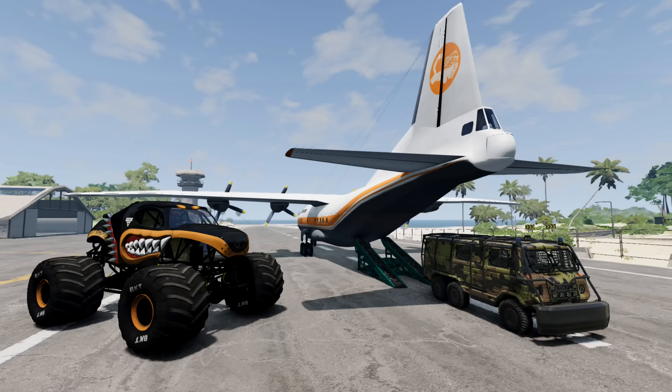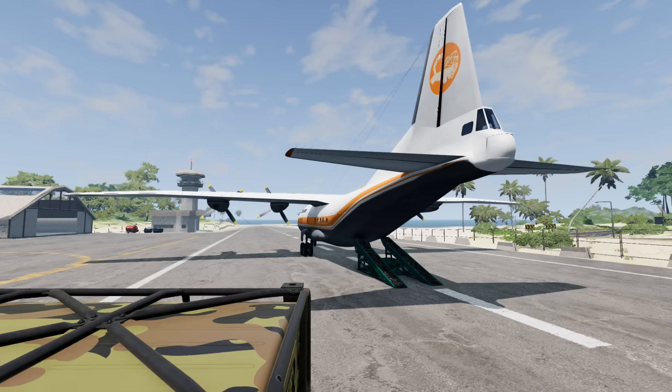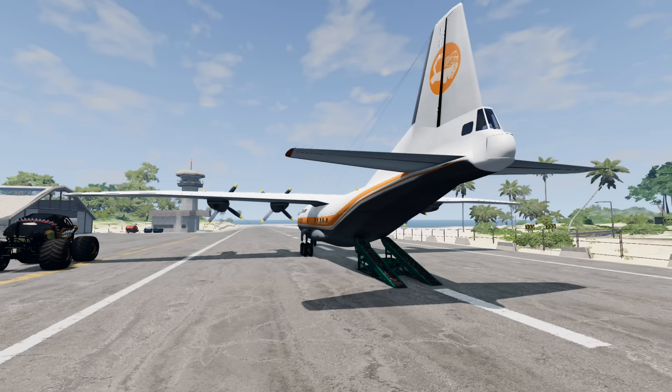Monster Mutt Rottweiler and AJ Mullet are approaching Zombie Island. We've landed. AJ's going to be taking the Beast, and we're going to be driving Monster Mutt Rottweiler. Here we go.